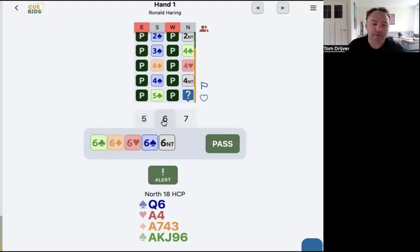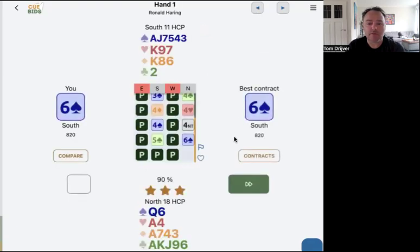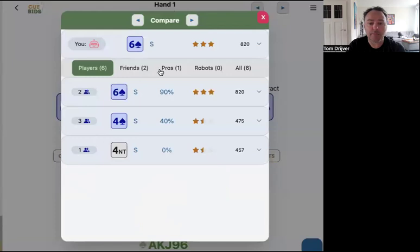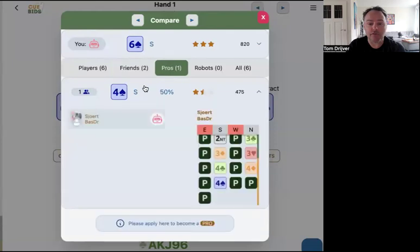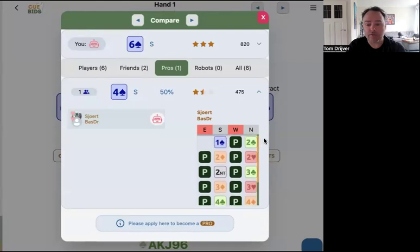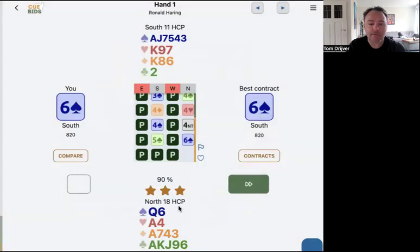I will take my chances with six spades. Of course, not sure it's good, but I think it's okay. Here you see I went to the next hand, but now you see six spades is the right contract. I'm happy that partner bid four diamonds. And here you can see what's happening — you can compare to your friends, compare to the pros. I'm very happy because you see some relay bidding of Bos and Shure and they decide to end up in four spades.